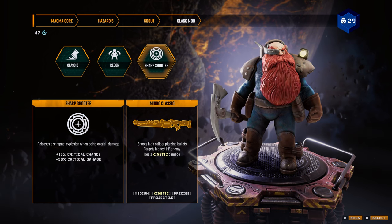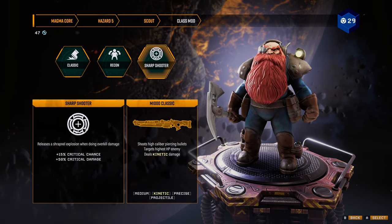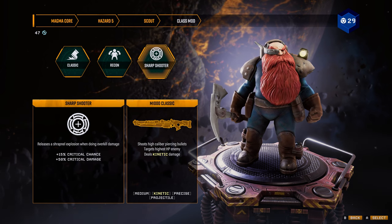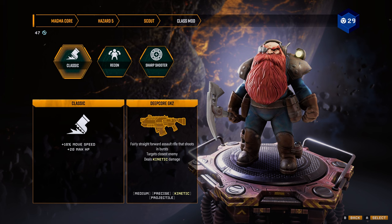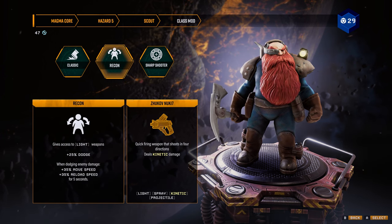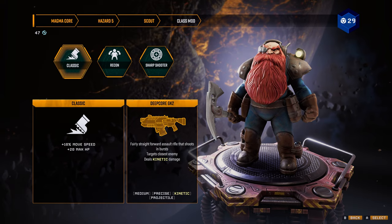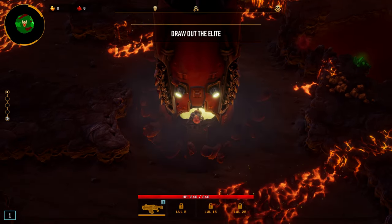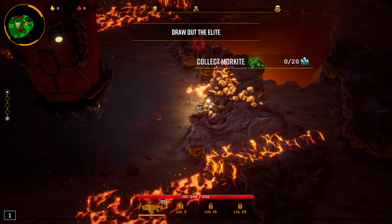Sharpshooter — I don't think it's a good class for Hazard 5, because it targets the highest HP enemy. You're going to kill those elites before anything else. I think I tried Recon. Classic? That'd be kind of cool to go back and finish it off with the first class mod.